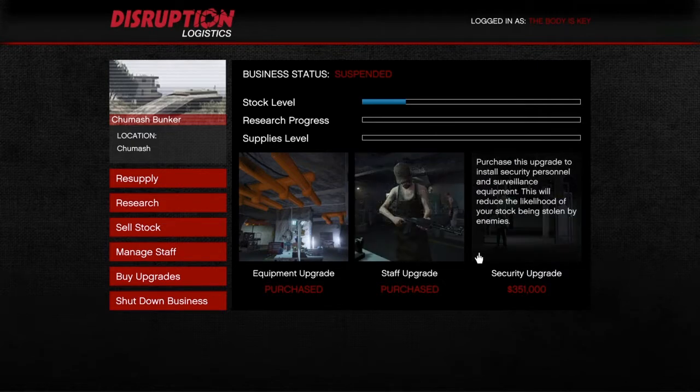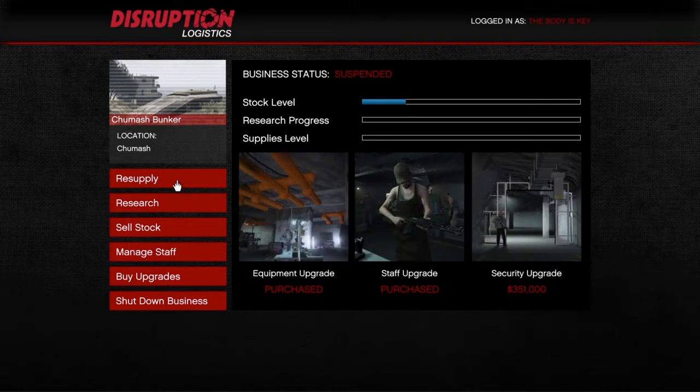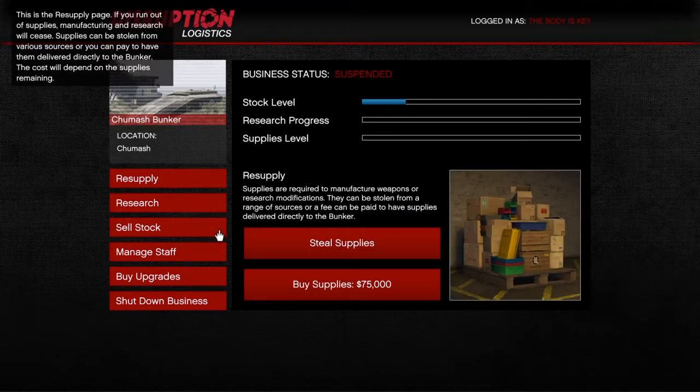You don't need a security upgrade. All you've got to do is pay attention. Your bunker can get raided, but just pay attention while you're playing — you're most likely looking at the screen anyway. You don't need to purchase a security upgrade; save that $300k.